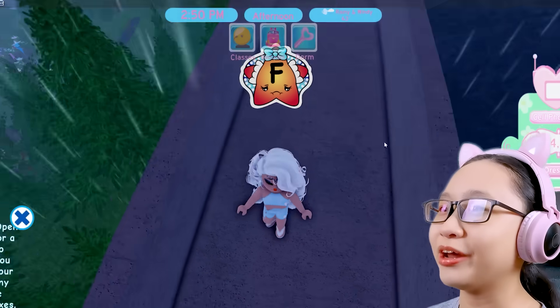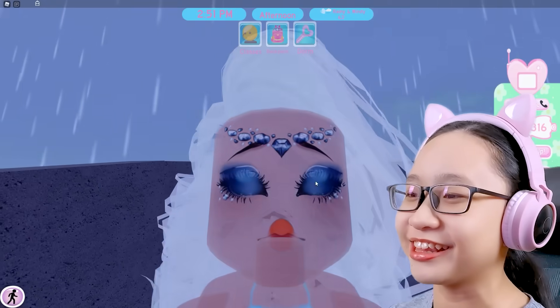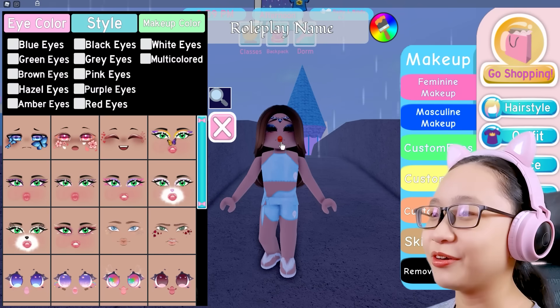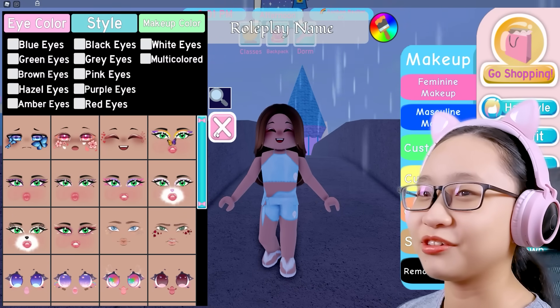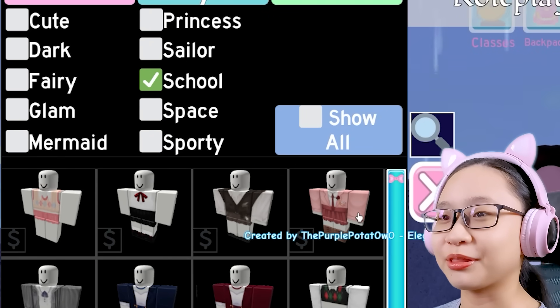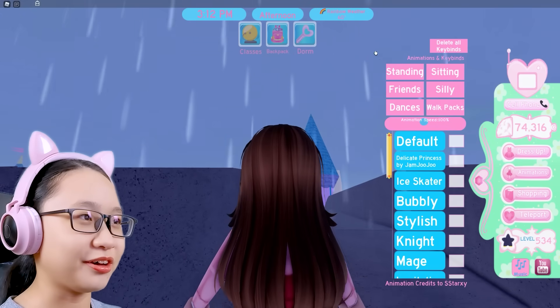Oh, class already started. Oh, and I got an F. What? School's out already? No, I'm late. Whatever, it's okay. I'll just pick a random hairstyle, pick a random color. I don't know what's wrong with my face, I'll just choose a random face. There it is. School. I'll just wear this. There, perfect. Now I'm ready for school. Let's go.